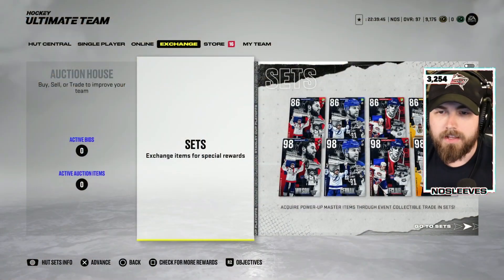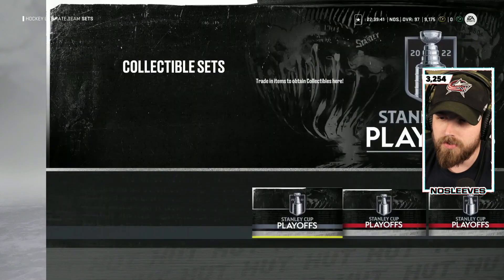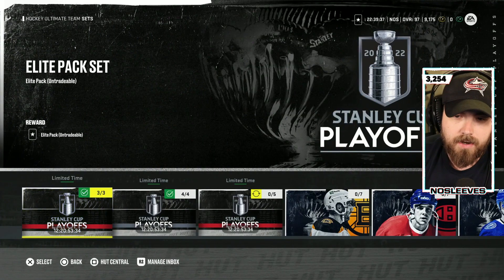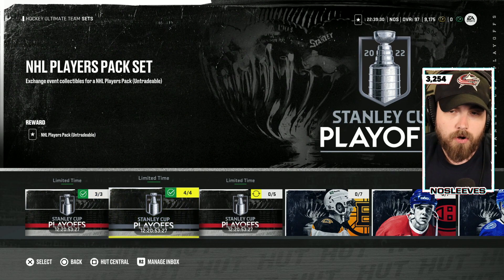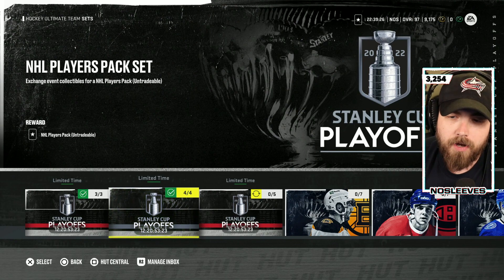What I did was I went into the set and I basically got enough Stanley Cup playoff collectibles to max out all of the actual packs you can buy. So I went in and I got a bunch of elite packs as well as NHL player packs. No one else is going to rip these or spend collectibles on them — why don't we?